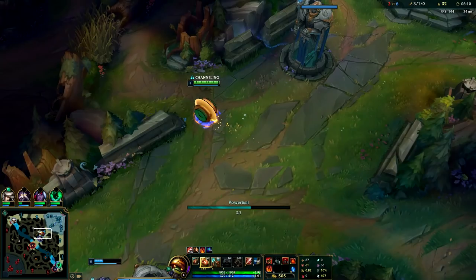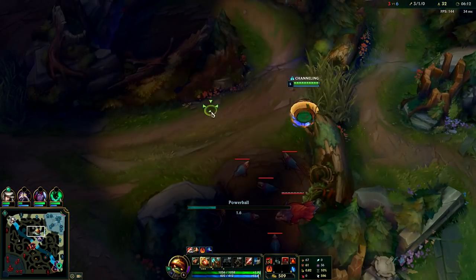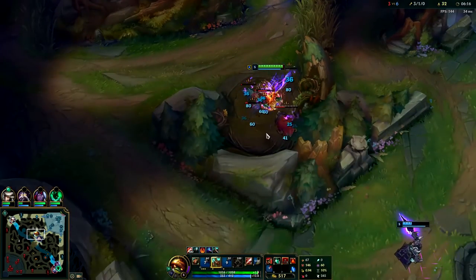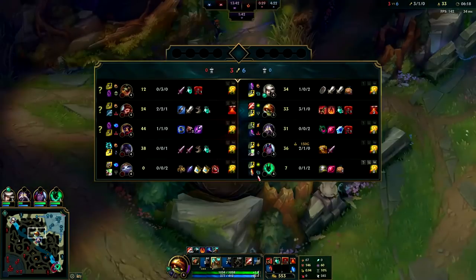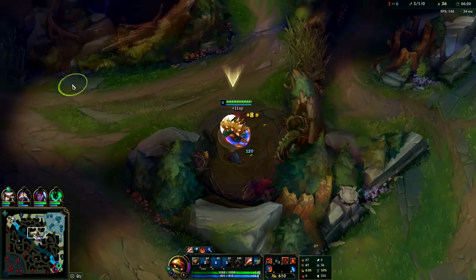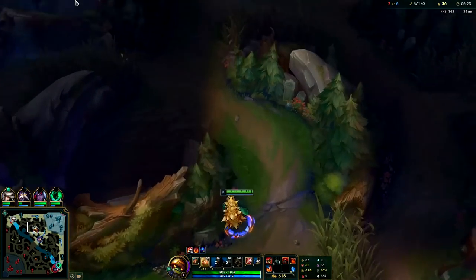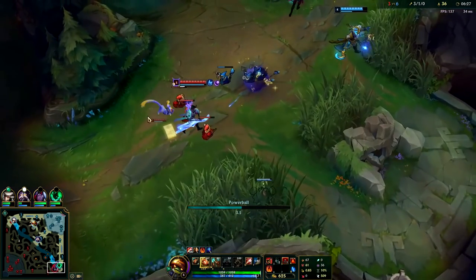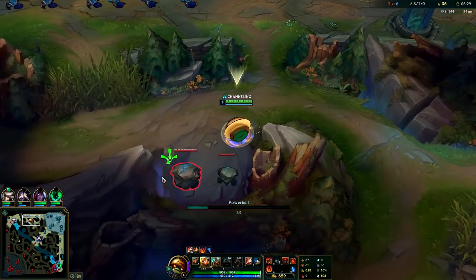We're going to move on to the next camp and you can Q from all the way back here. You want to try to hit as much of the camp as possible, so aim right in the middle so you hit everything except that one little Raptor off in the corner. Victor has the wave shoved up. Camille's a really easy gank since she has CC and I have CC. I'm going to get my level six here and push right into my Golems.